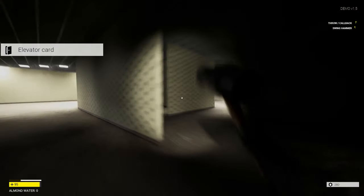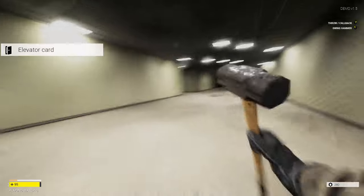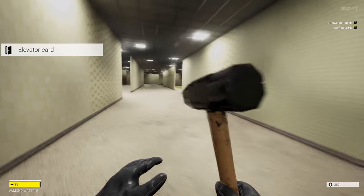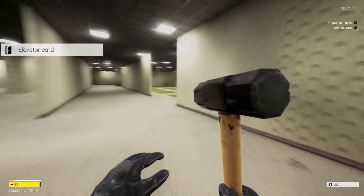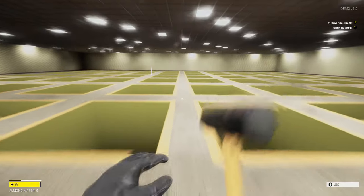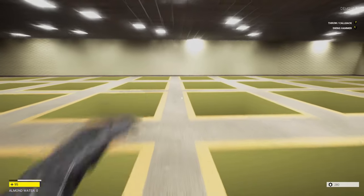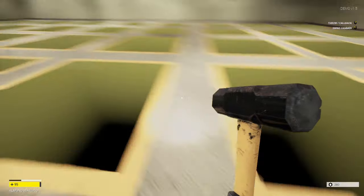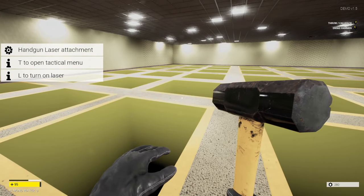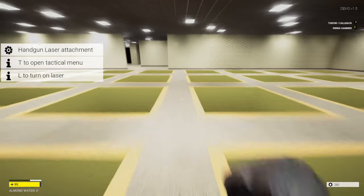Got the key card for the elevator. Now I need to either go to the elevator or find a gun. Is this pitfalls? I wonder if my body's still there. It's not, but there's still something here — I want to see what this thing is. Handgun laser attachment! There's a tactical menu for your guns.